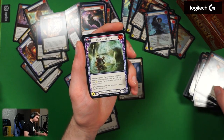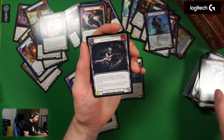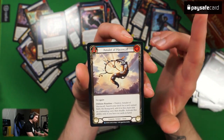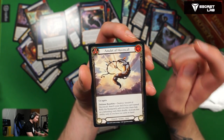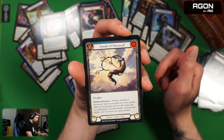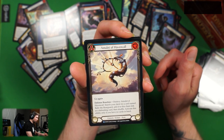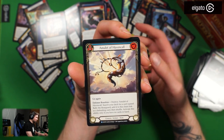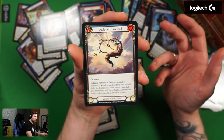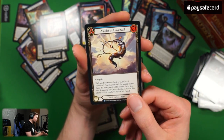Ride the Tailwind, Phantasmal Haze, Wild Ride, Zoom In, Seismic Church — still haven't gotten the Silver token. Timidity Point, Droning Dire, Fatigue Shot foil. Amulet of Haven Call — zero cost, blue, go again. Defense reaction: destroy Amulet of Haven Call, search your deck for a card named Rally the Rearguard and add it to this chain link as a defending card, then shuffle. Activate only if you have no cards in hand. Not sure I like this — it's a tutor for a defensive reaction but you can't have any cards in hand when you activate it.